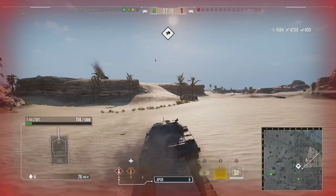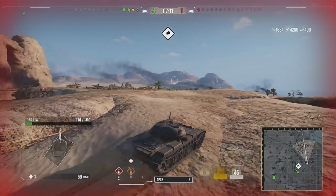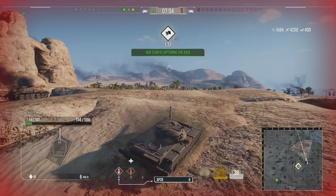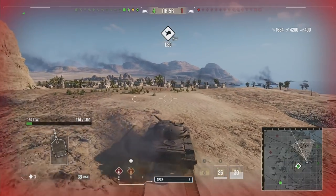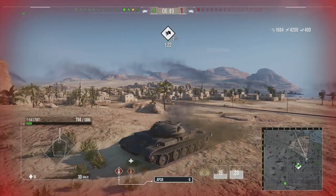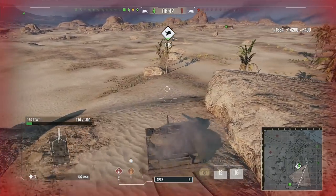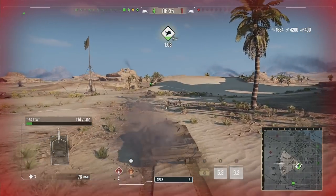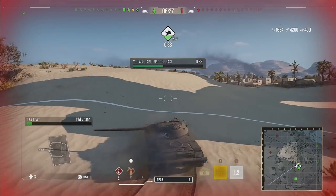Now we just have that pesky Vanguard to deal with. We've picked up 4,200 damage, 1,684 assistance damage, grand total 5,800 — a really nice game. Is it the best game you'll ever have in the T-54 Lightweight? Definitely not — probably the record is around 7,000 damage or maybe someone's hit 10,000 somehow. But it's a tank I really really enjoyed. We decided to cap in the end since we were at 100 hit points, so chasing down the Vanguard wasn't worth the risk.